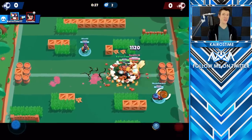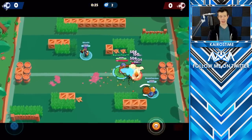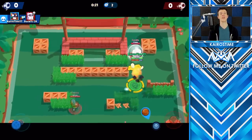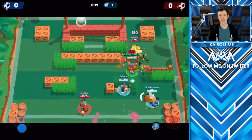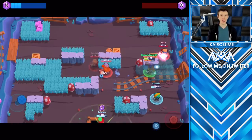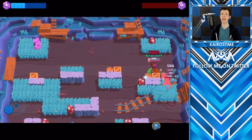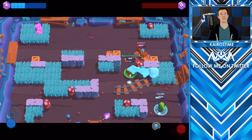When you first pick up the game, I actually highly recommend just auto-aiming his super almost every time, with the exception of when enemy brawlers are actually very far away from you — in that case it is better to manually aim his super. There are a lot of really cool things that you can do with El Primo's super, and we're going to talk more in depth about it later on in the video when we cover Primo Advanced Tech.